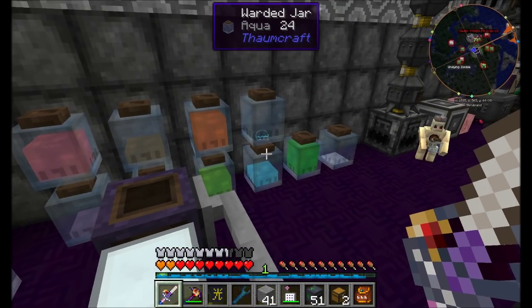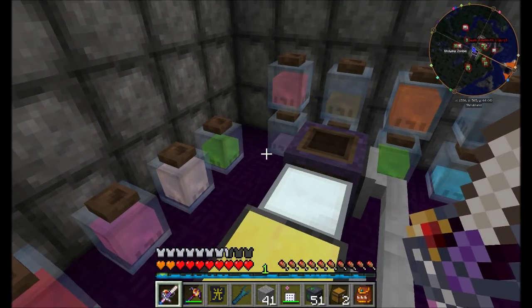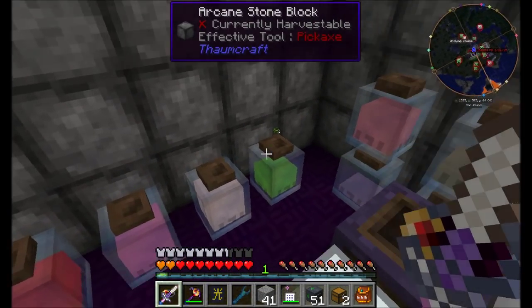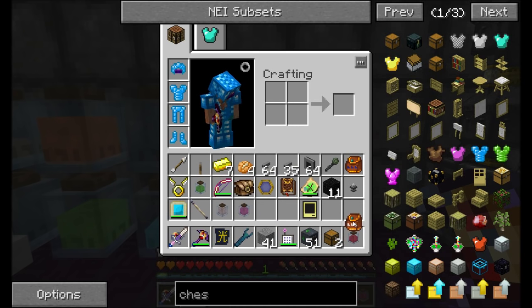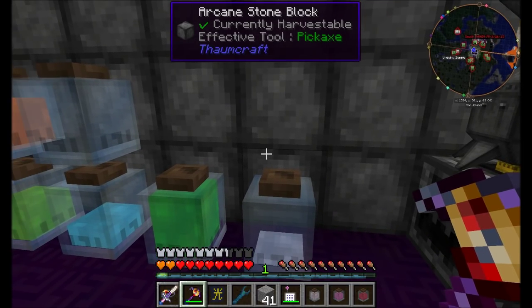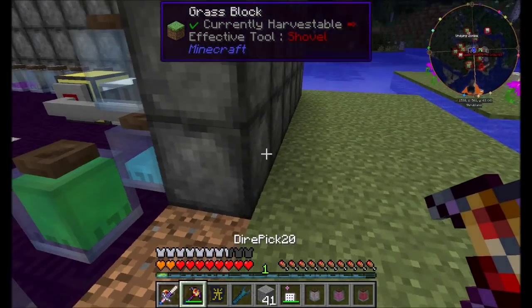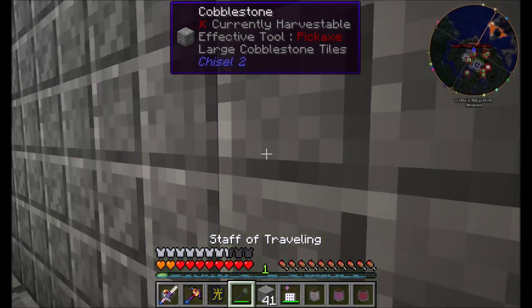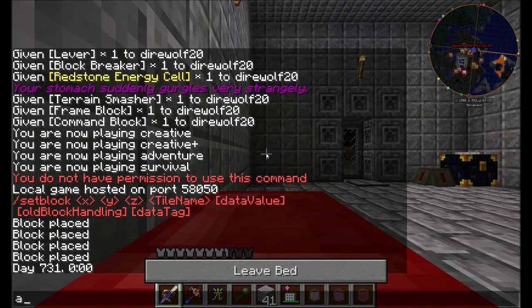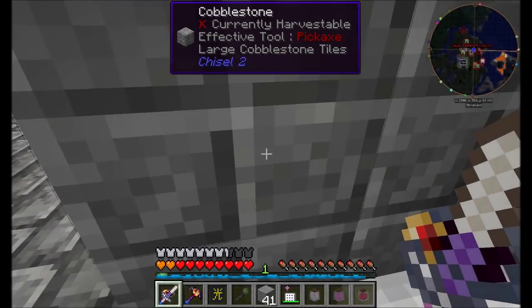The next thing I want to do is figure out which jars exist connected to this system and what aspects are currently stored in them. So let's move a few jars around and make it a little bit easier. We're going to be doing this in stages, so we'll probably wind up moving things around. It might be time to sleep through the night real quick — head back to base.